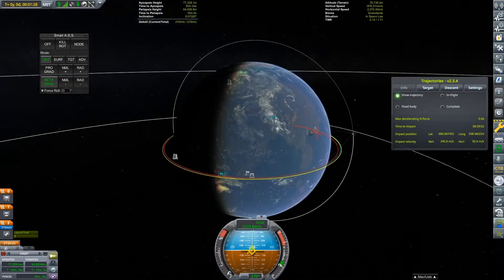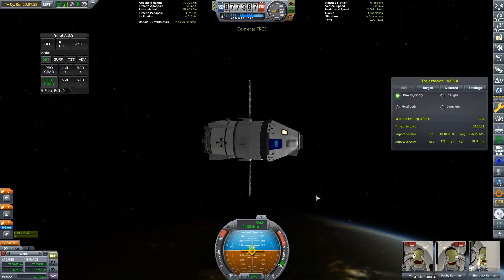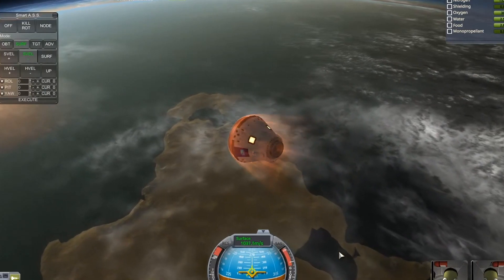This doesn't have to be too precise, because once we've detached the service module, we can fine-tune our approach with the crew module's onboard RCS thrusters. This allowed me to target a very precise landing site — and just kidding, we're on completely the wrong continent. Oh well, I'm sure the recovery team won't mind.